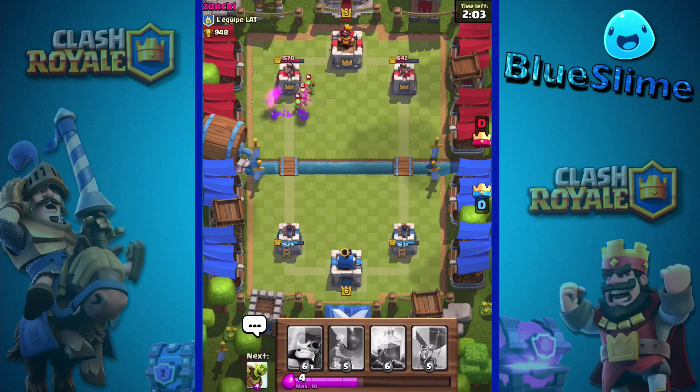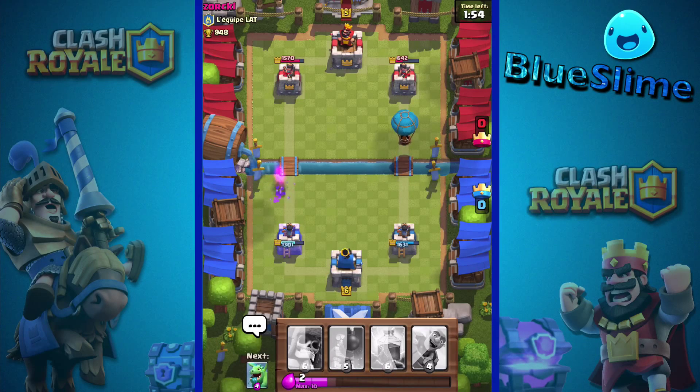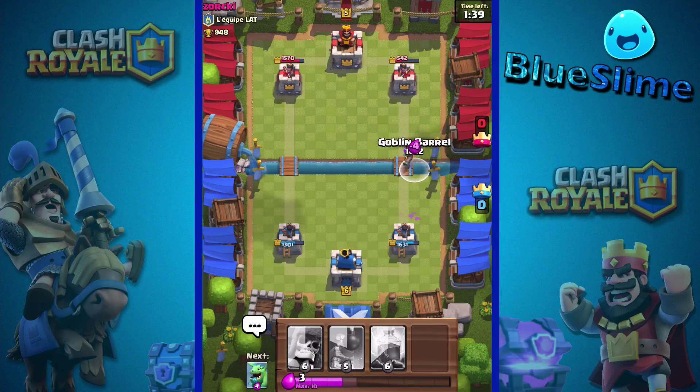His skeletons did great against that to distract it. Next we'll put in a balloon over there just to slowly make its way down — if they go on defense then that's perfect because they'll waste their elixir. Minions are good against balloons, I must say — come on, get one hit please — oh no, okay, whatever. I guess we'll wait and then goblin barrel on her.